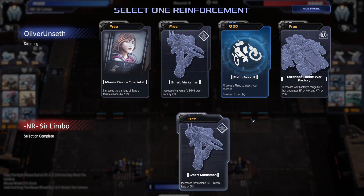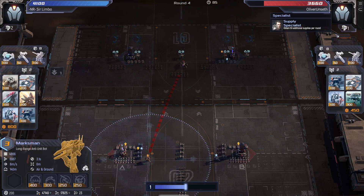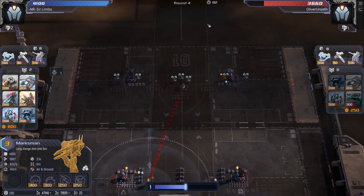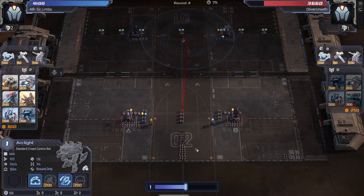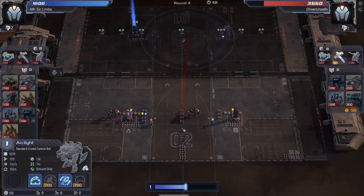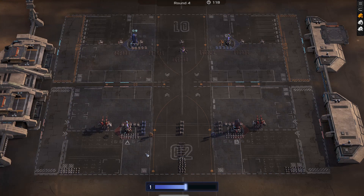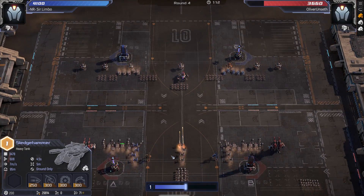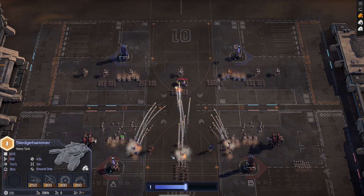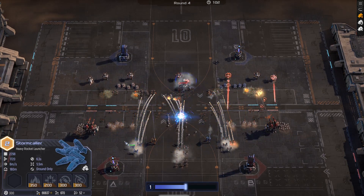Smart marksmen — Rhino Assault — is pretty lucky for me. I have marksmen that already started leveling and this will only accelerate it. My opponent skips and instead goes for a charge shot on the arclights. He now has one level 3 arclight and a whole lot more. Meanwhile, I'm fully aware of what my opponent is doing — he revealed his strategy. I have just enough money to drop two fortresses this round, which I promptly do.